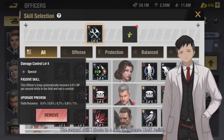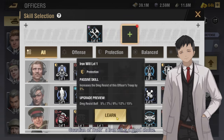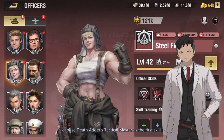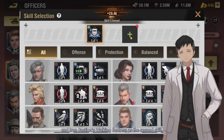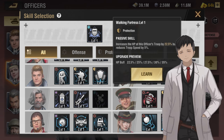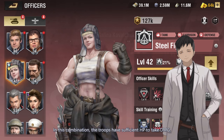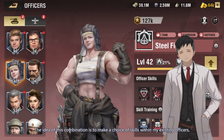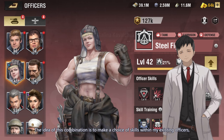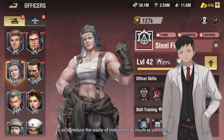The second skill I chose to increase DMG resist — Guardian of Truth's Iron Will is a good choice. With Steel Fighter as the aid, I chose Deathadder's Tactical Master as the first skill and Iron Bastion's Walking Fortress as the second skill. In this combination, the troops have sufficient HP to take damage. The idea is to make skill choices within my existing officers so as to reduce the waste of instructors as much as possible.